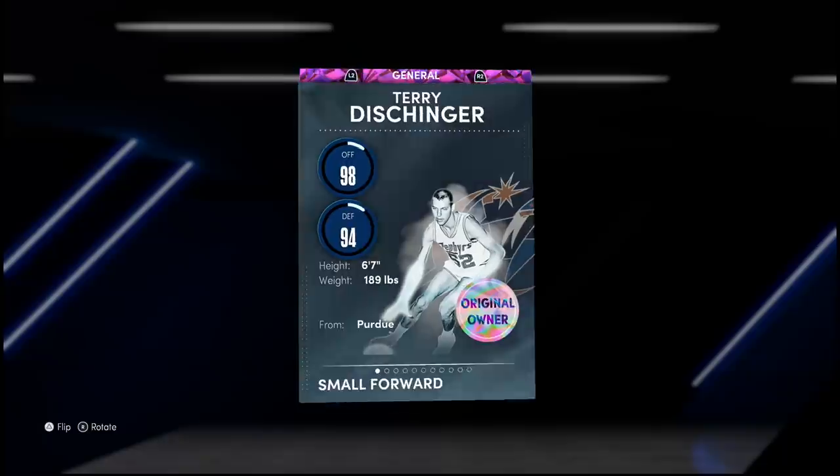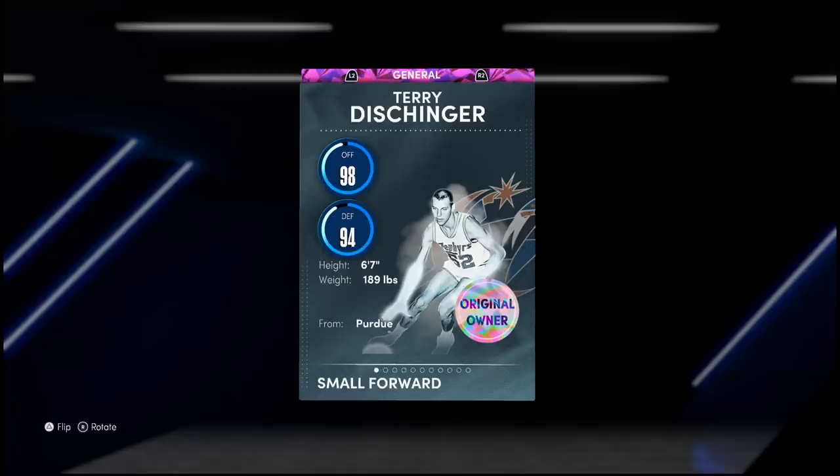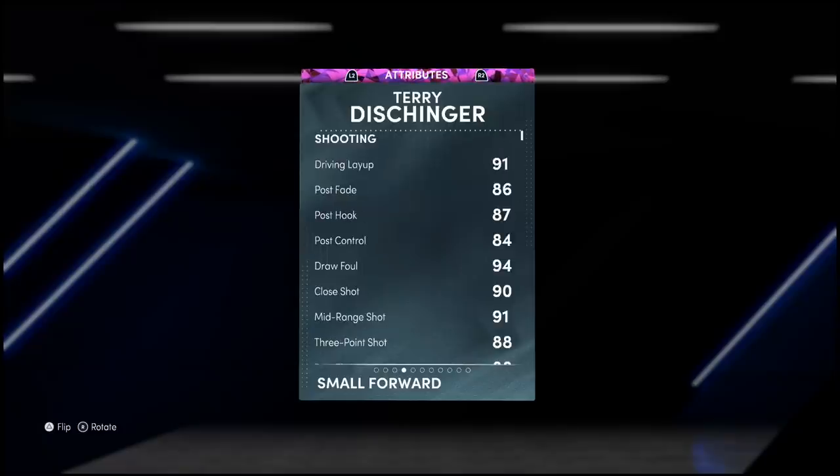He's got 98 offense, 94 defense, standing at 6-foot-7 with a 7-foot-3 wingspan — this man is going to be nuts. He's listed at small forward but he can play the shooting guard spot, where most people are likely going to be playing him. Let's look at the stats.